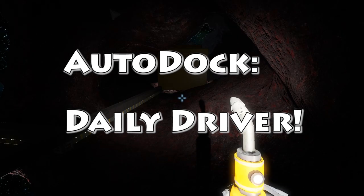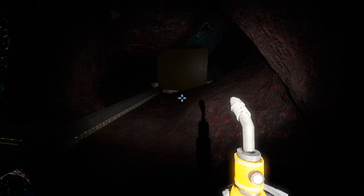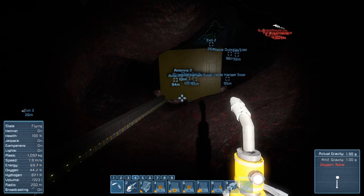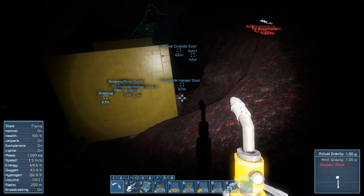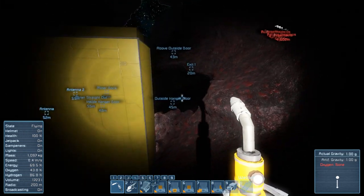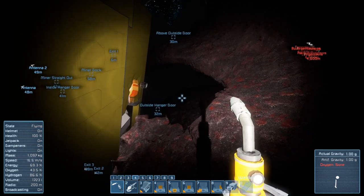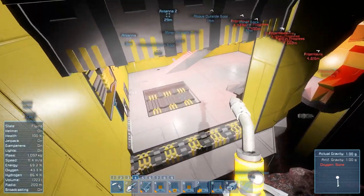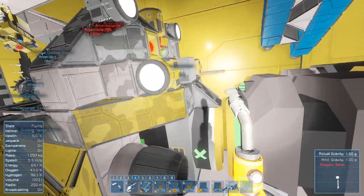Hey guys, welcome to Iconology. Today we're going to do a little bit of a walkthrough tutorial on setting up auto docking for your ships to your stations. This is a survival world, keeping it real with survival. I'm going to show you the process of how I'm doing it. I will also include some of the problems that I'm having so you guys can keep an eye out for those. We'll try to keep this pretty quick, but basically first I'm going to give you a rundown of what needs to happen.